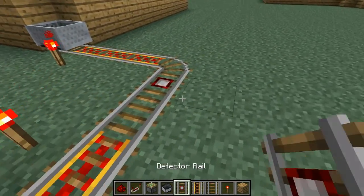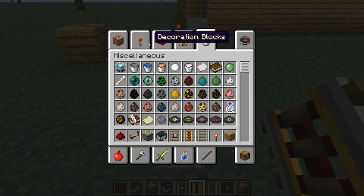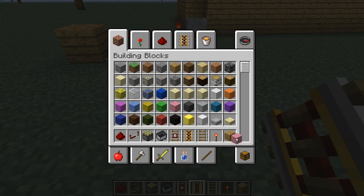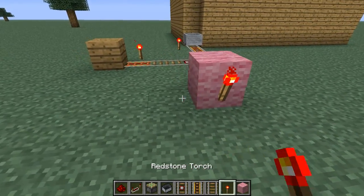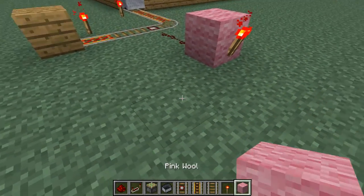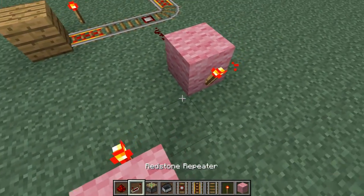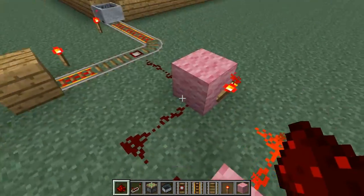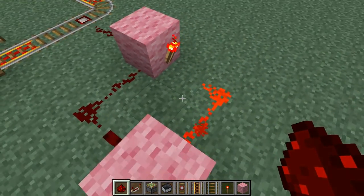I know your reaction right now is probably like, but where's the detector rail? I mean, where's the door? The door is coming — be patient. Another memory cell; as I said, I use these rather often, so that's the one we're going to be turning off with the power from there. So it's going to be powering the door.